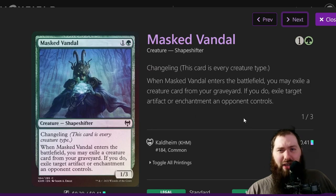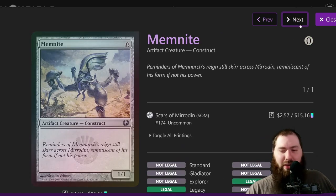Masked Vandal is a way to exile artifacts or enchantments. It's typically not too hard to get some creatures to die so it's not a big deal to exile something from your graveyard, though it can be a little annoying. But if anything, it's just a shapeshifter that lets you pick whatever creature type you want when you cast it to fill the journal, and you can bounce it with a couple cards in the deck.